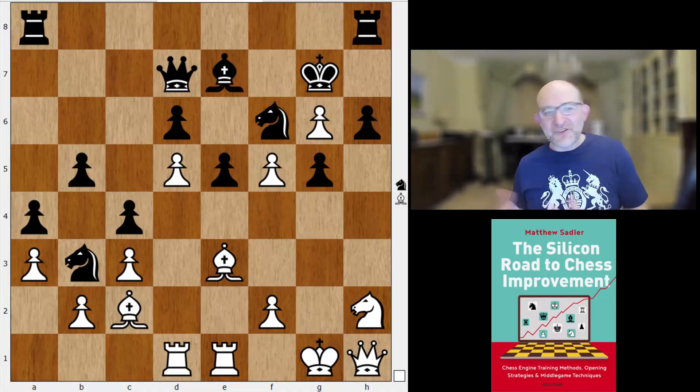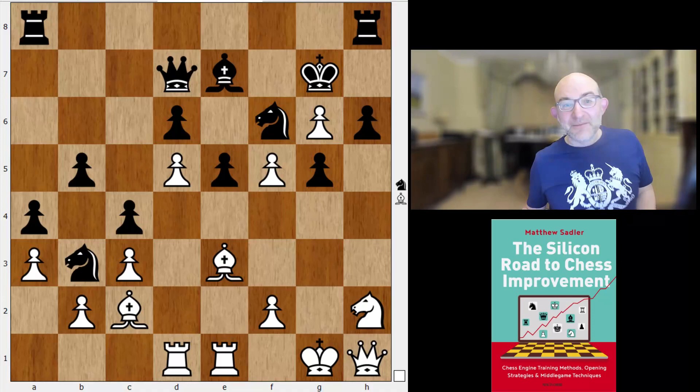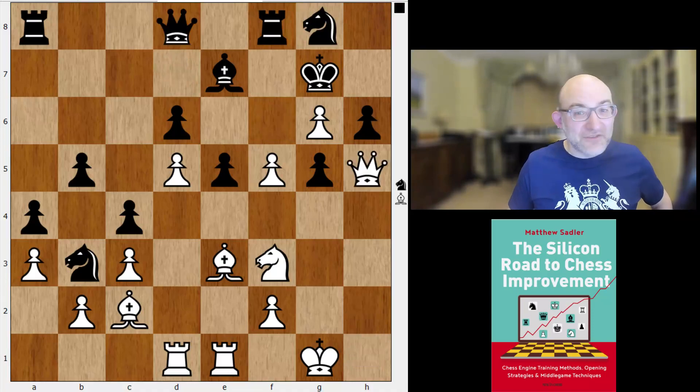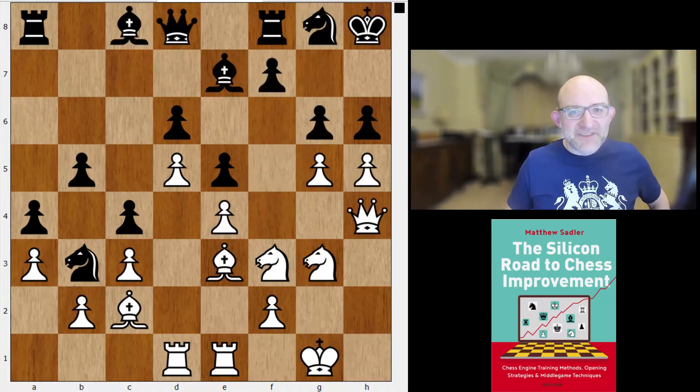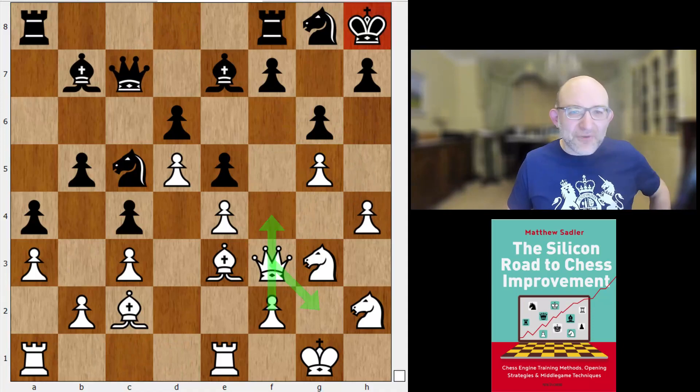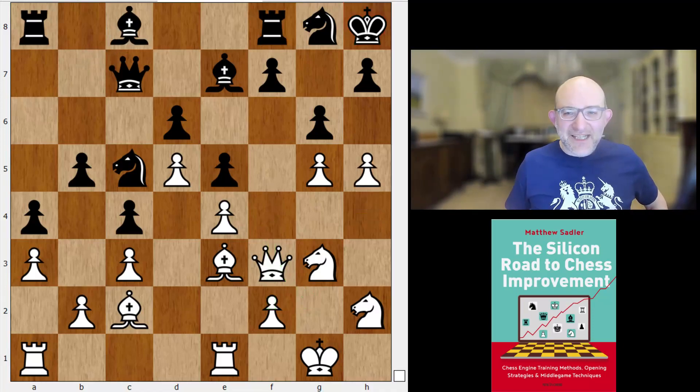H takes g, f takes g, king g7, knight f5, takes, takes, knight f6 — you can do all you want but you're not going to break through. It's just going to be a complete draw. So from Black's point of view in terms of playing for a win, not so great, but as a theoretical judgment on the line — not bad at all. So yes, move h5 was actually a mistake. The key break to aim for was f4 straight away — that was the key one with that king tucked away in the corner.